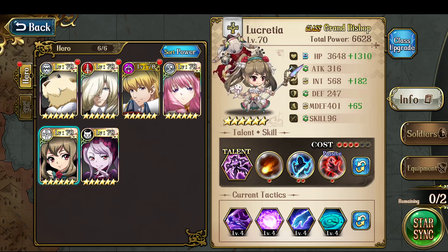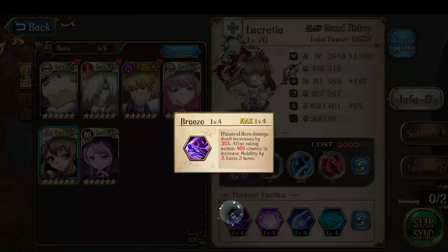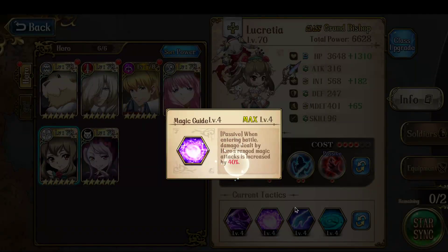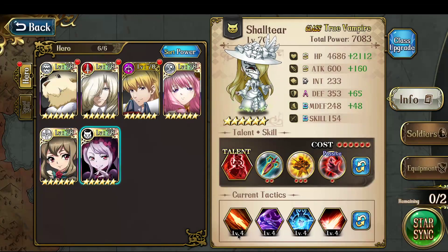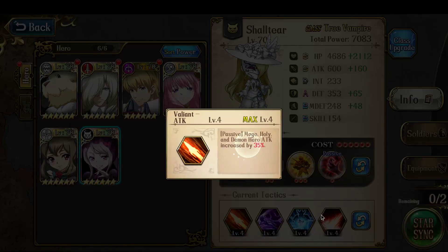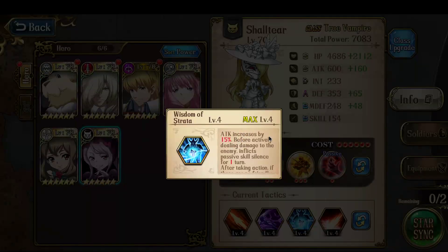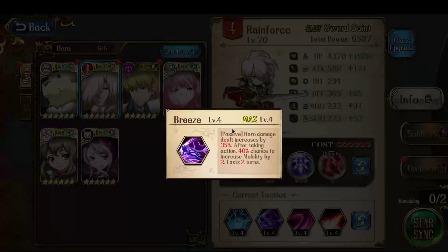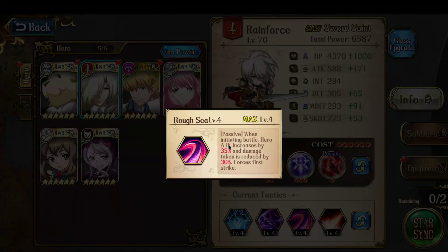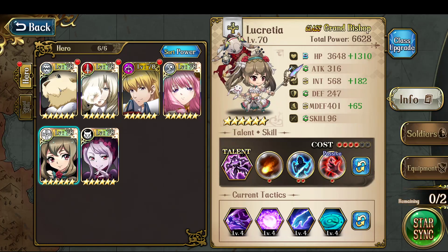As for the three damage dealers, they're all built for maximum damage. Lucretia has Breeze and Magic Guide, giving a 35% damage increase, 40% damage increase, int increase of 30%, and int increase of 35%. Shaltir has 35% attack, 30% attack, 35% damage increase, and 15% attack increase. Rainforest has attack increase of 15%, 30% hero damage increase, 35% attack increase, and 30% attack increase — maximum attack for all of those characters.